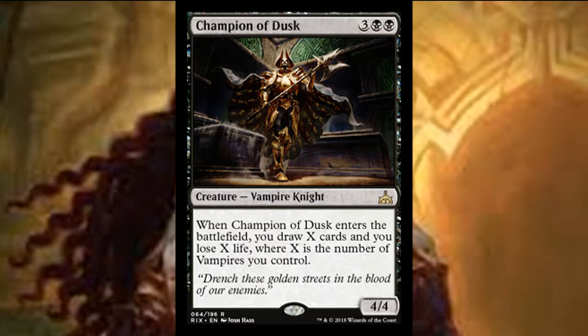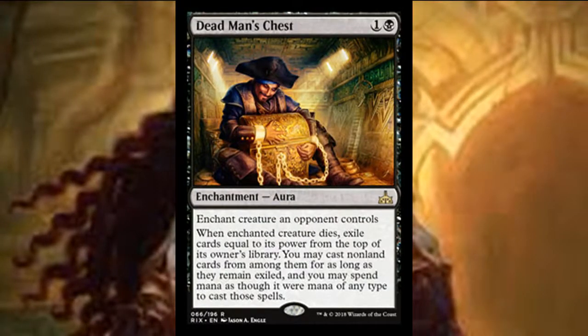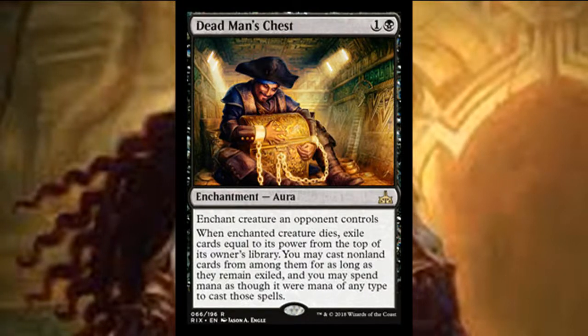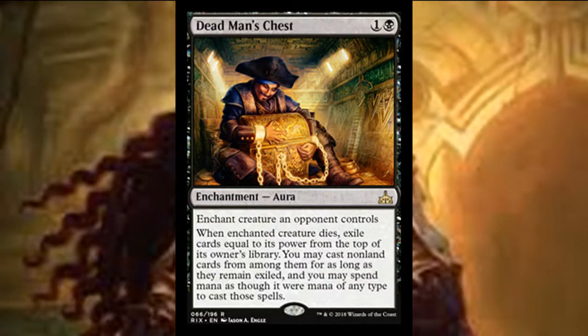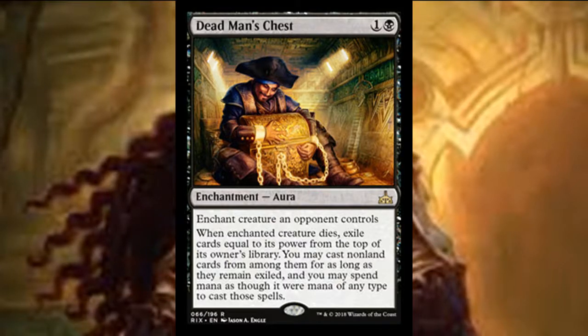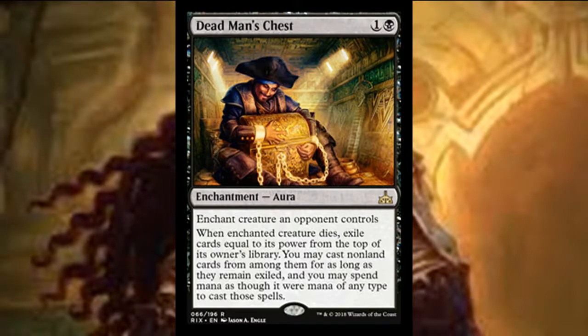Dead Man's Chest is a two-mana aura that enchants a creature an opponent controls. When that creature dies, you exile cards equal to its power from the top of its owner's library and get to cast non-land cards from among them, spending mana of any color. It's decent if you have the removal to go with it, but in a limited deck that one-two punch probably won't be reliable enough, so I'd stay away.